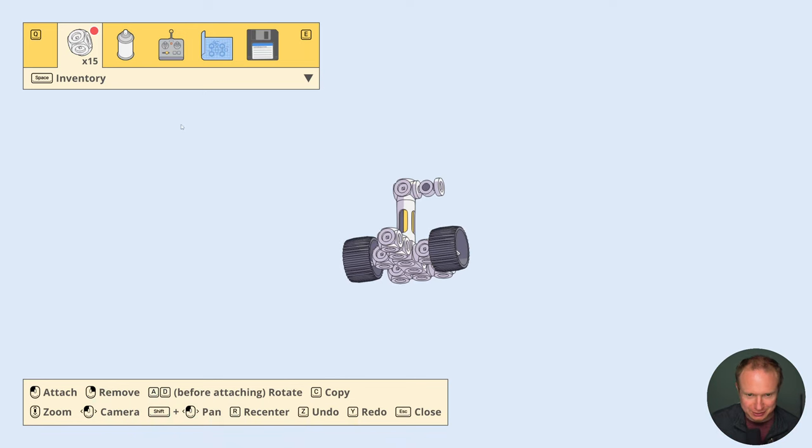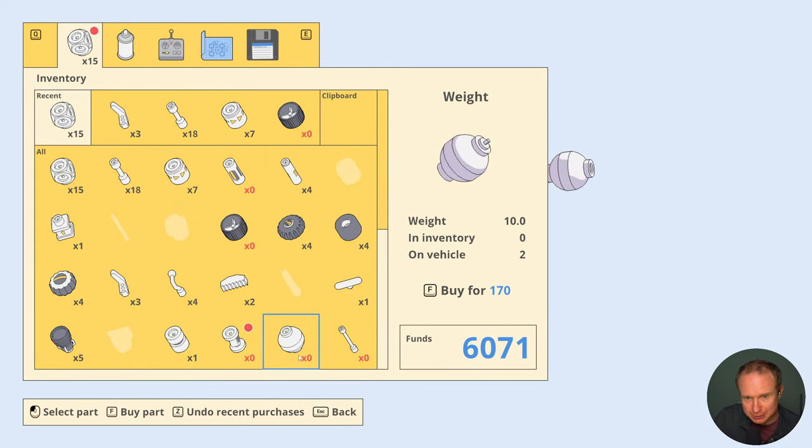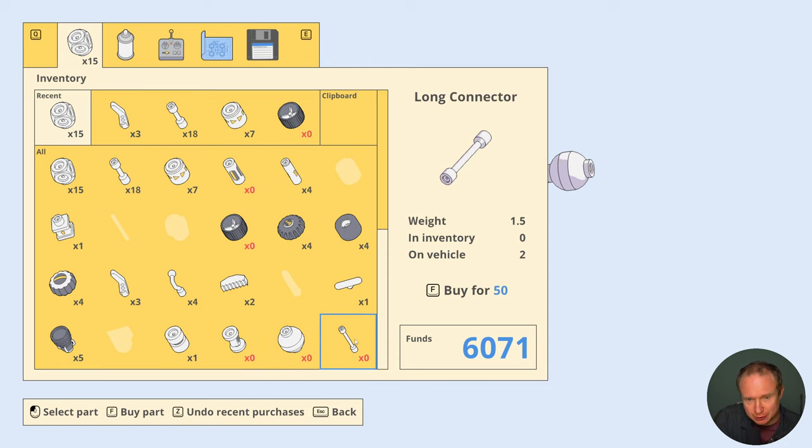That's a weird one - let's see what these new parts we just acquired actually describe. Weights are very useful. We also have hinges, which is pretty interesting - hinges being the counterpart to bearings. Long connectors - I'm excited about long connectors. And then a high speed motor.